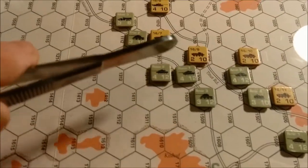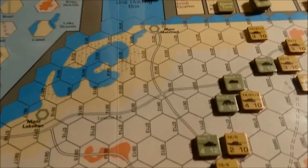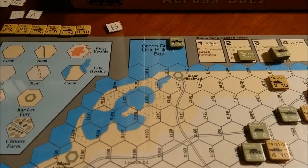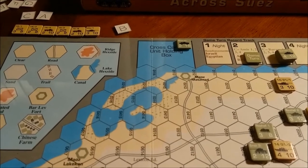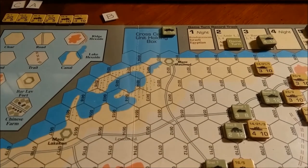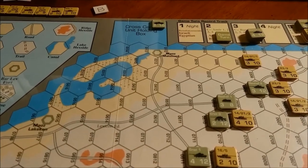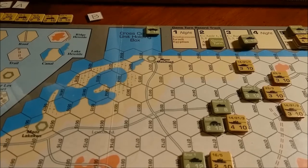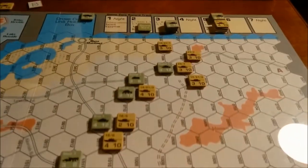His goal is to clear this road here so he can start bringing his bridge on and make its way all the way up to the med, which simulates the bridge crossing the Suez Canal and allowing more Israeli forces to cross and disrupt Egyptian artillery, air defense systems, and supply back in the rear areas — though that's not really represented in this scenario.